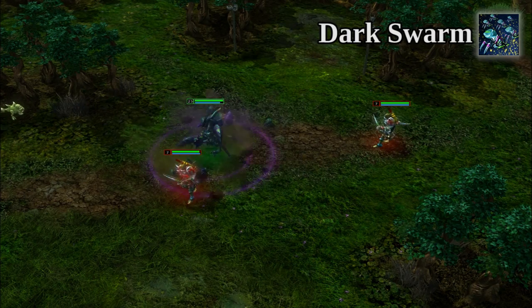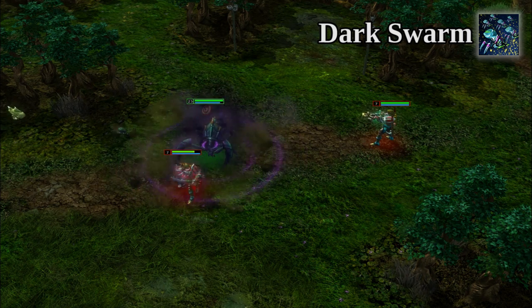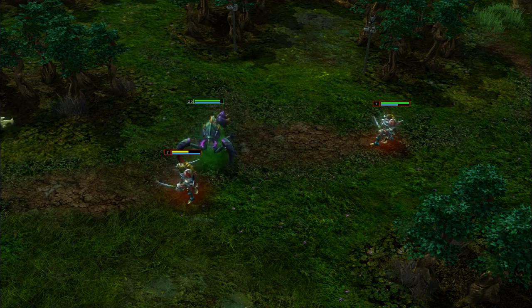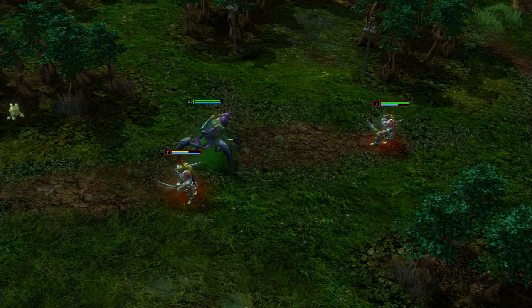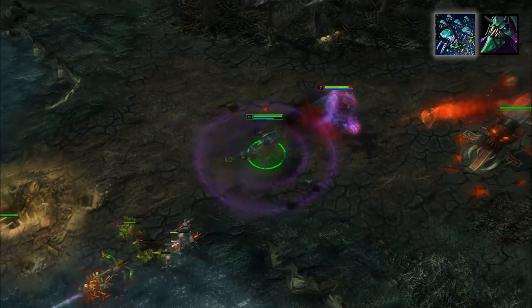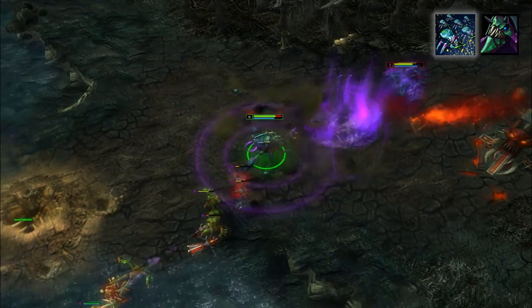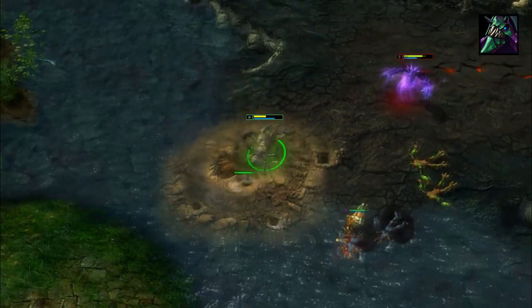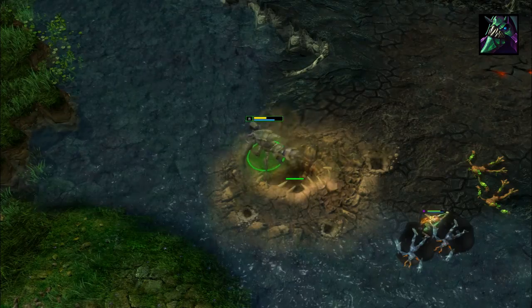Tremble's first skill, which has both offensive and defensive purposes, summons a swarm with a 350 radius that deals magic damage and reduces all incoming damage from anything not standing within it. When active, it reduces both physical and magical damage from units and buildings alike.